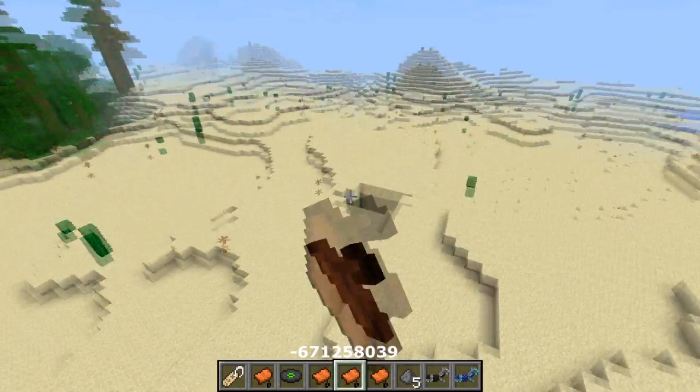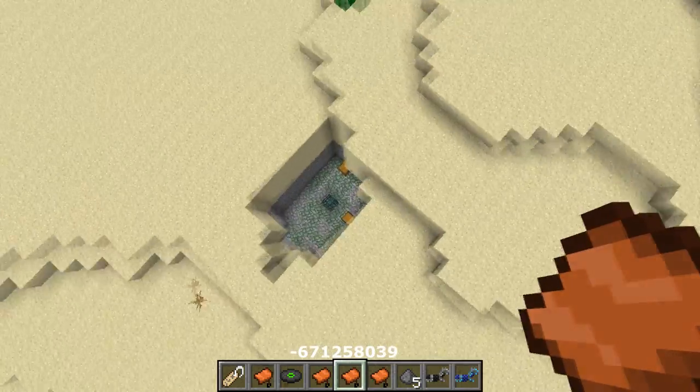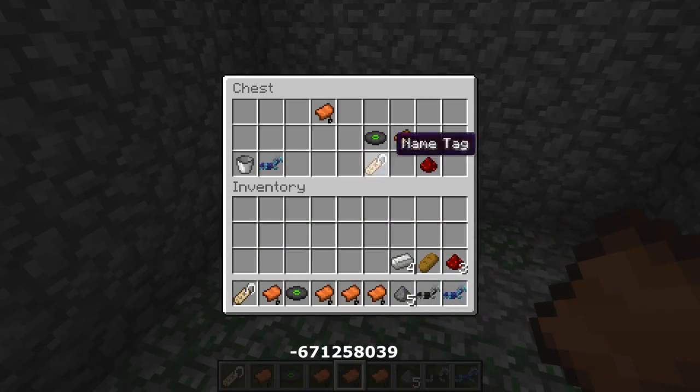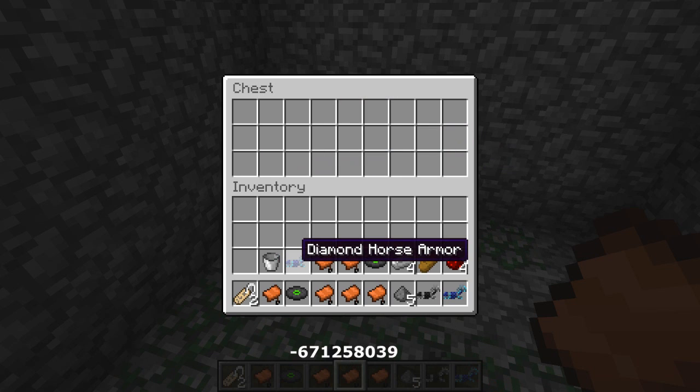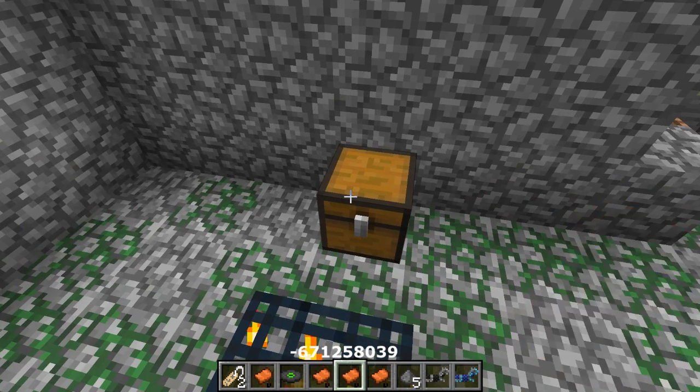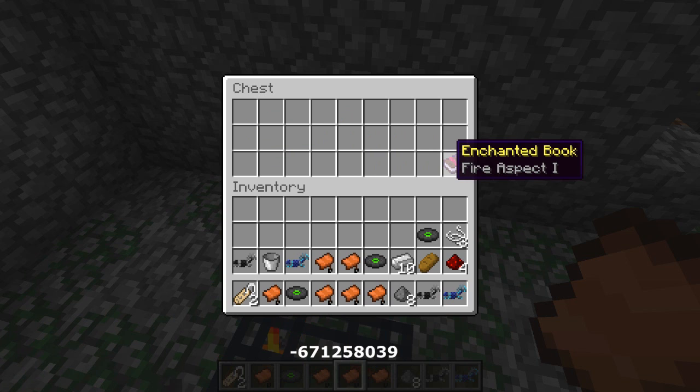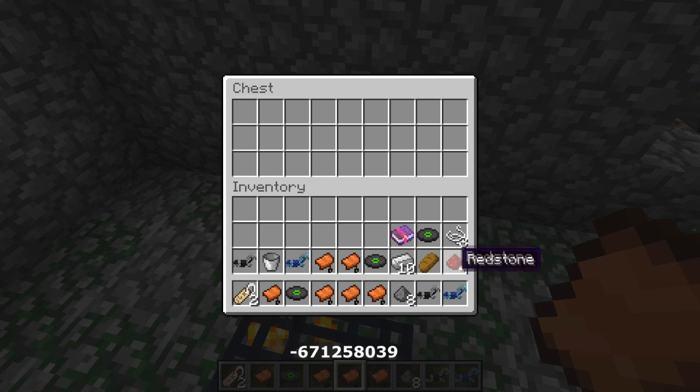Right next to it you have another mob spawner — another open mob spawner. This one is a zombie mob spawner. You have two chests packed with amazing goods: more music discs, saddles, another diamond horse armor — so you have two already — another iron horse armor, strings, iron ingots, more gunpowder, and an enchanted Fire Aspect I book.